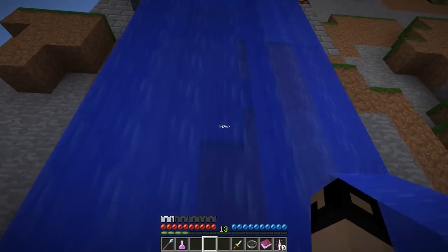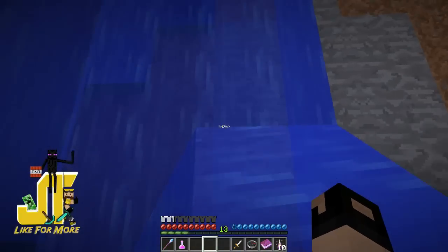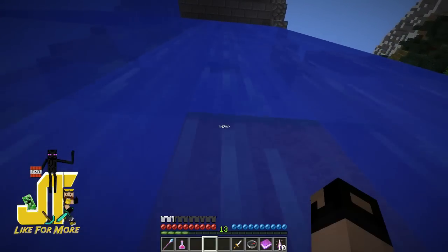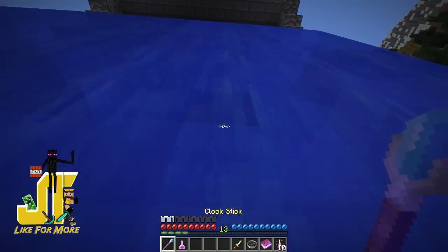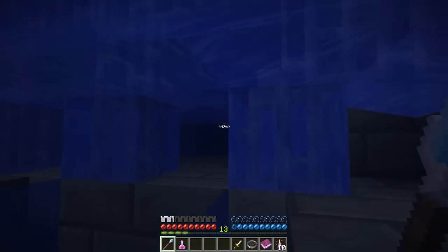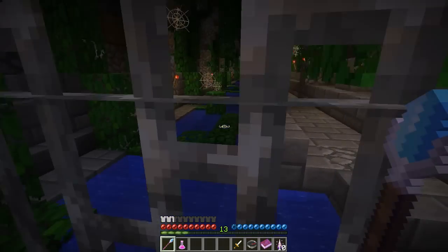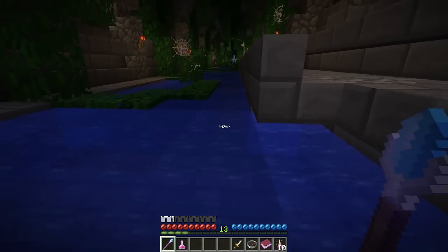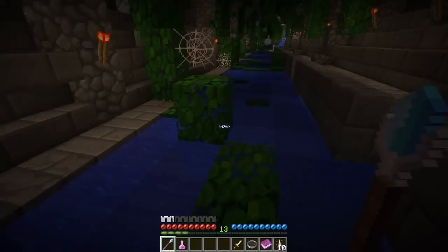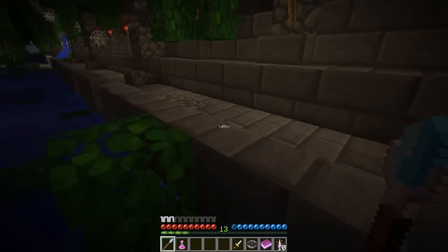I'm assuming the sewers might be right here where this waterfall is, because they're spewing all the junk into the river, so maybe we can access the sewer here. Hopefully I'm not wrong about this. Oh, it's dark - this looks kind of sewer-y to me. Don't you guys agree? It looks like we found the sewer - it's dark, it's creepy, and I don't see anybody here. There's probably going to be enemies and just the key.